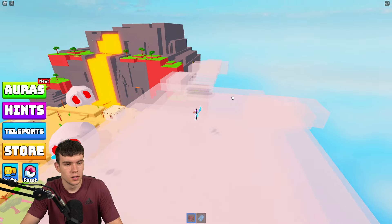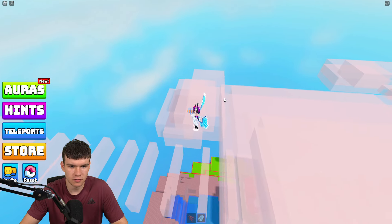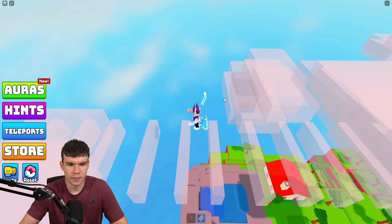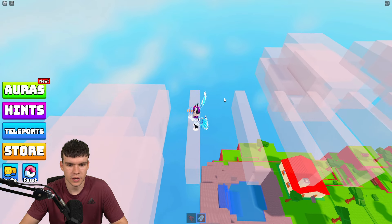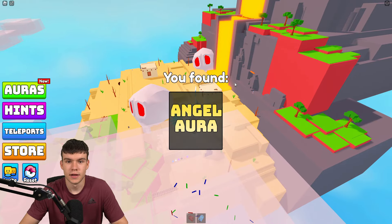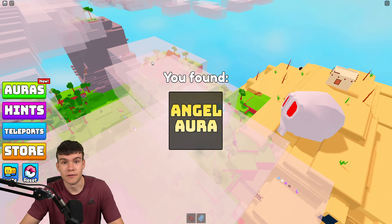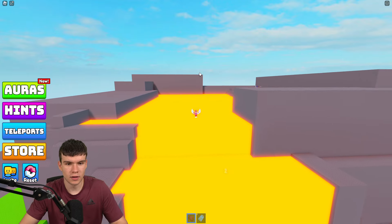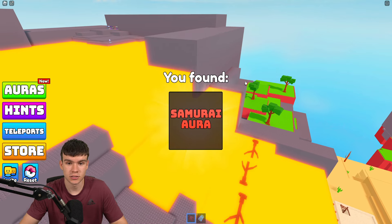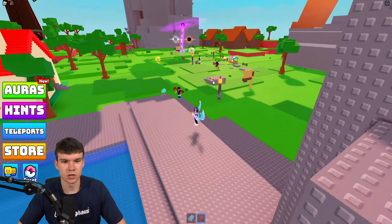I actually missed one in the sky — teleport back and there's another one around here. Using the gravity coil to make it easier, come over here and get the angel aura. We haven't really got too many left. Coming back to the volcano, there's the samurai aura — claim that one.